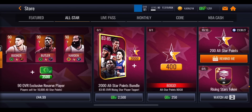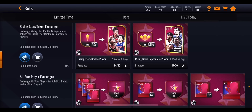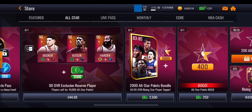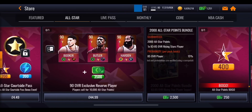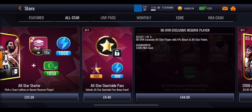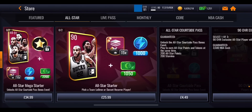There's also a BOGO offer giving 400 All-Star points for 250 NBA cash. You can watch ads to get one random Rising Star token - either a sophomore or rookie token - and do five of these every day. There's an All-Star points bundle for 2,500 NBA cash giving you an 83-85 Rising Stars player with a 15% chance at 85 overall, plus 2,000 All-Star points. There are also exclusive reserve players in the store: Devin Booker, Jimmy Butler, and James Harden for 3,500 NBA cash, plus a VIP event pass for about £4.50.